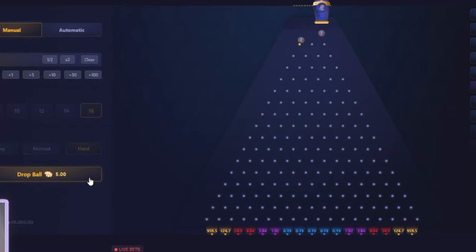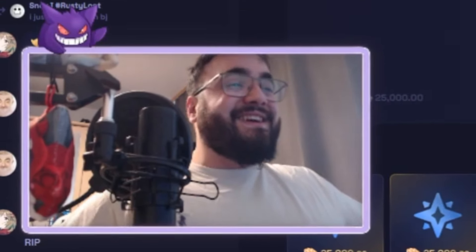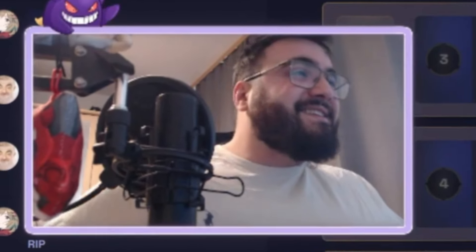That one didn't work out. Maybe we try Mines — let's do something risky, like 69 mines, 69 coins, four mines. Mid, top right, lower two, bottom right, top left, another corner. Is it safe or should I just take the 160? Oh man — thank god I didn't go there.